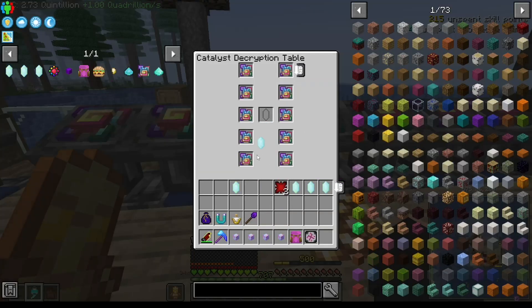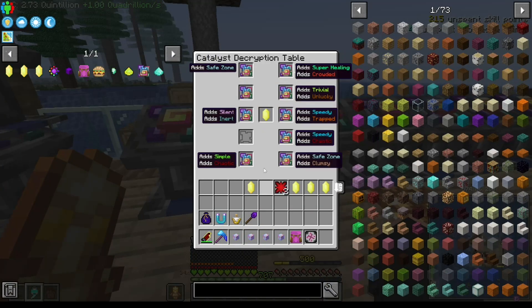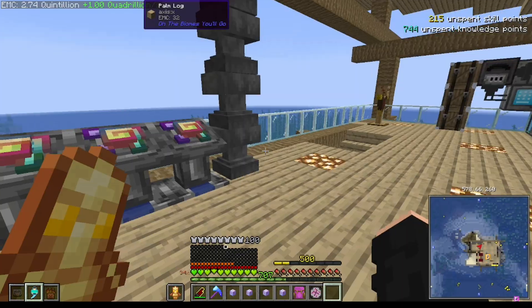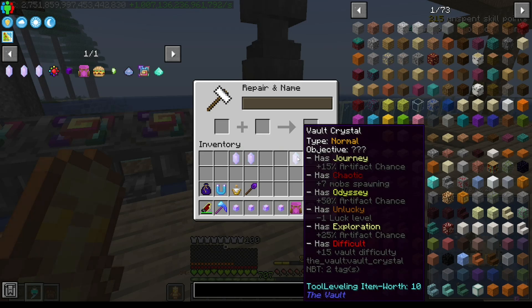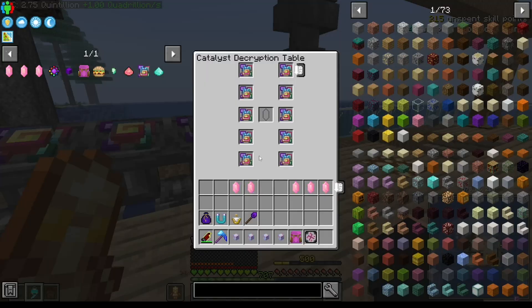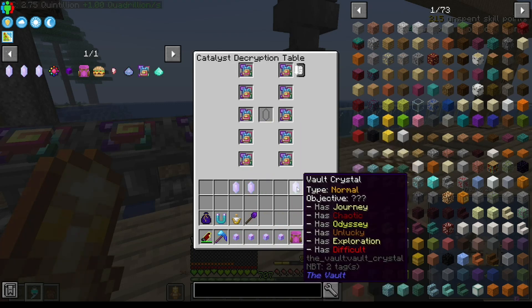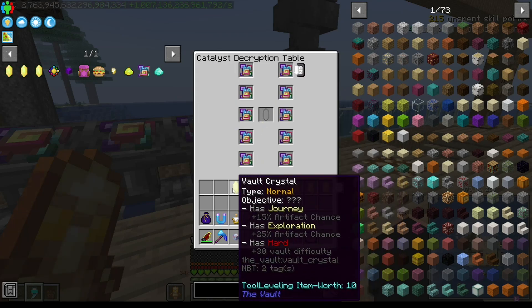I say super long — it's literally just been this. It's super boring, super tedious, and it's just to try and get a singular modifier on these guys. What we need right now is the Odyssey modifier, which will give us an additional 50% artifact chance. If you have Journey, Exploration, and Odyssey, you will have a 95% chance of getting an artifact.